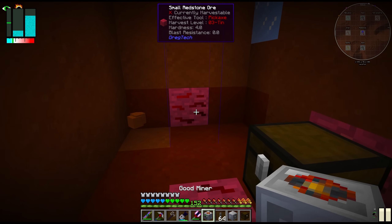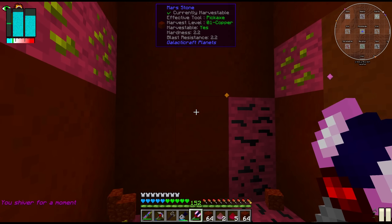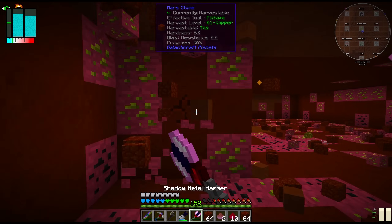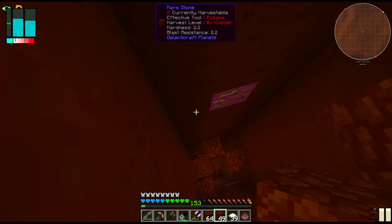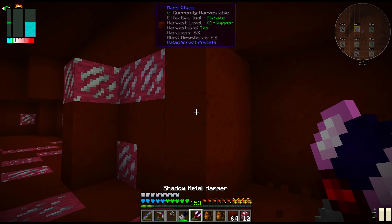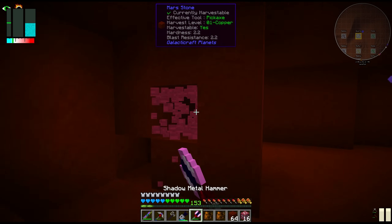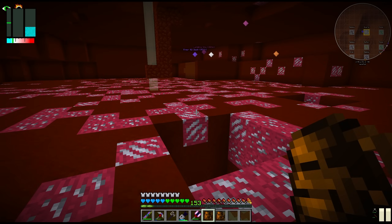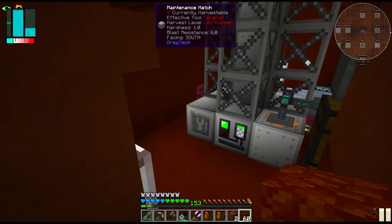With the ore drill set up on a double Dash vein, I went out to place the single block miners — on a redstone vein and another Dash vein. Now joining you at a certus quartz vein. Can you guys guess what this is for? I keep saying we're close to Applied Energistics, and we actually are — there's a small possibility we get AE2 storage next episode. We'll see. We're back at the ore drill and it is still running. That is a very good sign.